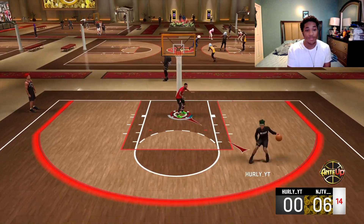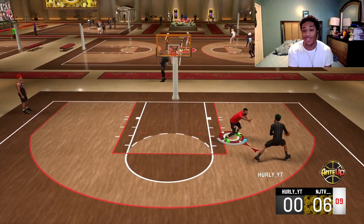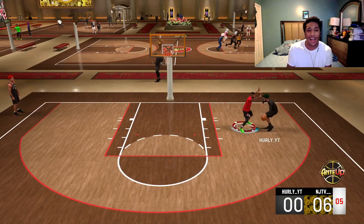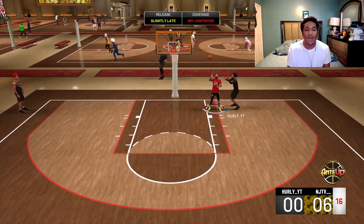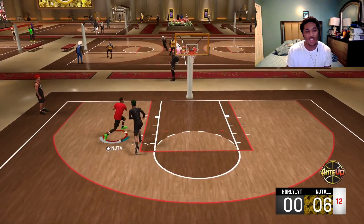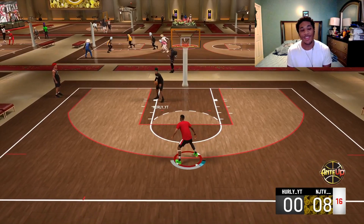When centers do one of those hooks from around the free throw line and it goes in, maybe that's a good badge for centers. But we're gonna find out if guards can use it. I've got a high driving layup and high dunking — I got all that — but we've got to see if this badge really works and why people don't use it.